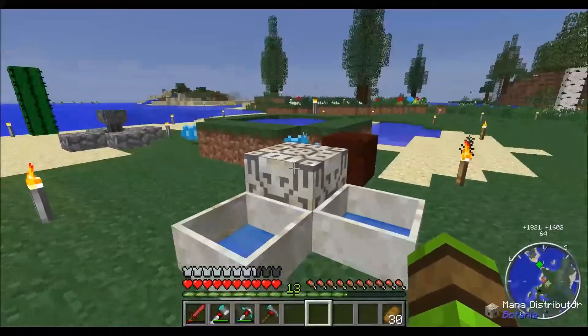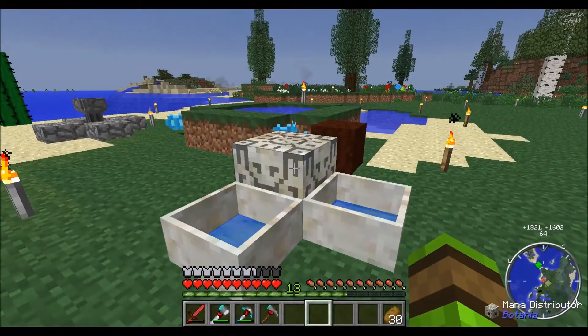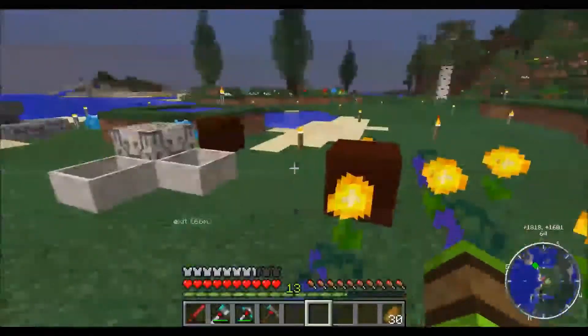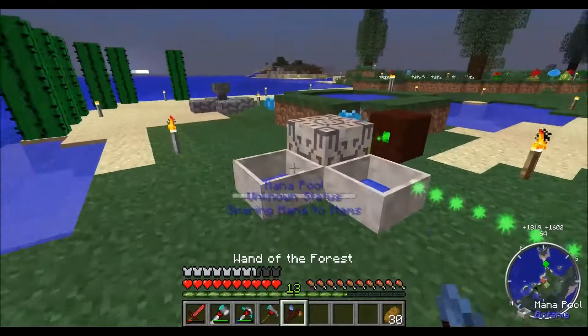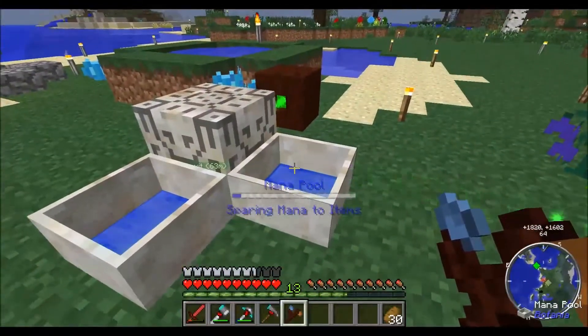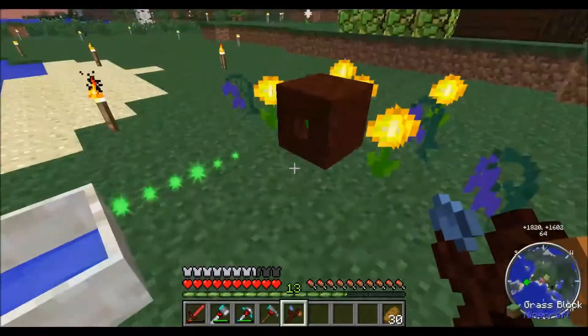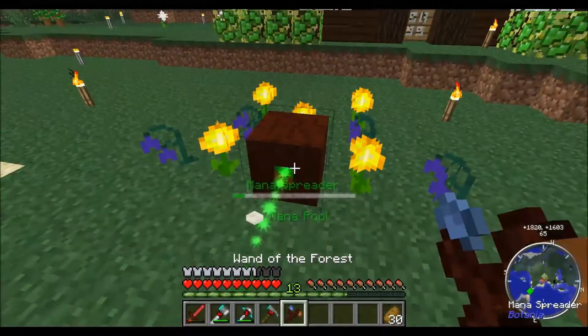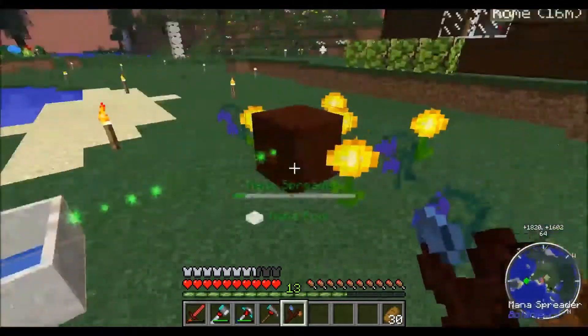To create the mana distributor you actually need mana steel, so I was able to create some of that. That mana pool has only got a very small amount in. This one is starting to get somewhere. But these mana spreaders seem to be holding a lot more than what they're distributing.